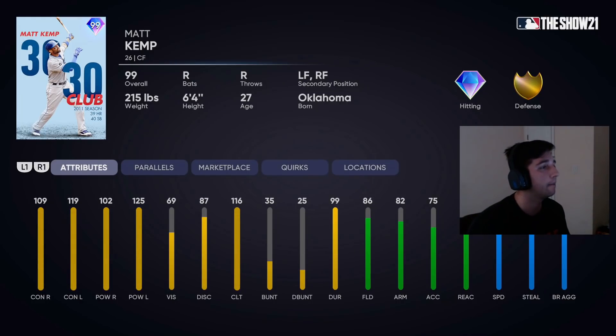Pretty much maxed out versus left — just amazing attributes. He's also got 86 fielding off the rip, so at P4 he gets that diamond defense. Arm is 82, kind of weak at the start, but gets up to 87. Reaction is on the lower side at 76, but does get up over 80 at P4. And then 87 speed, which should make up for the reaction.